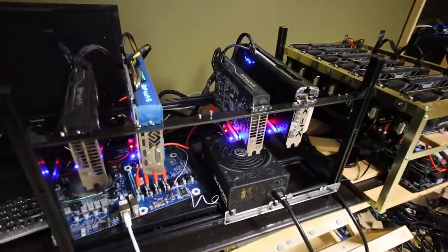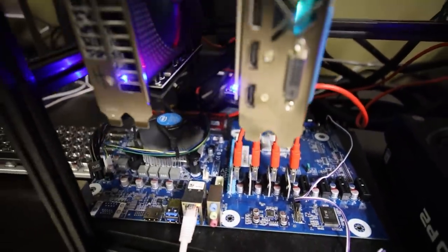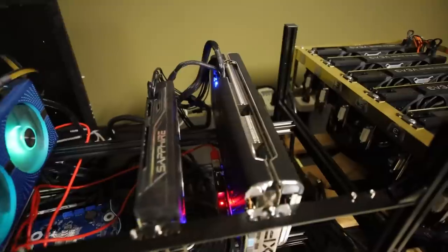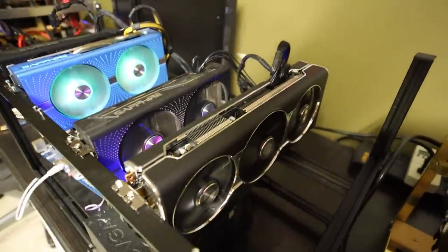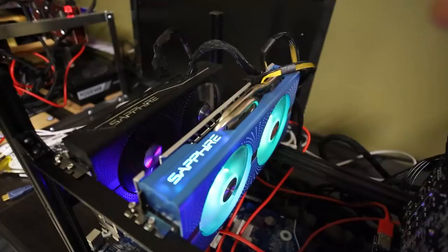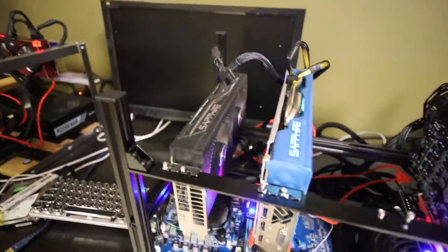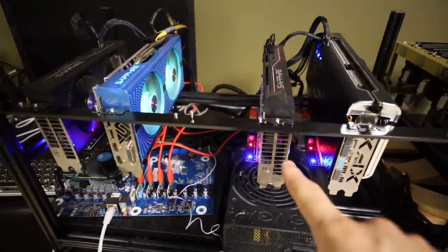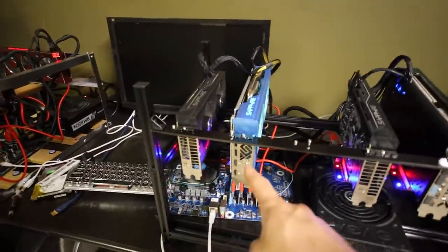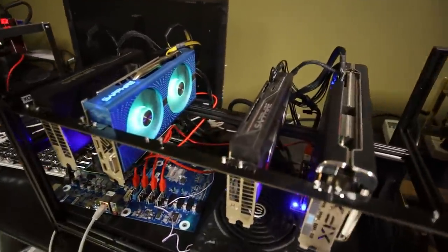The next rig is another hodgepodge of cards on the Zotac mining motherboard, which has been running awesome. I have a bunch of AMD cards: my 5700 XFX Thick 3 Edition getting about 57 megahash, a Sapphire Nitro 470 8GB, a Sapphire 580 8GB, and another Sapphire 470 8GB — those last two are mining-specific cards. Adding up roughly 32, 31 megahash, and 56 megahash across those cards. All mining Ethereum, of course.